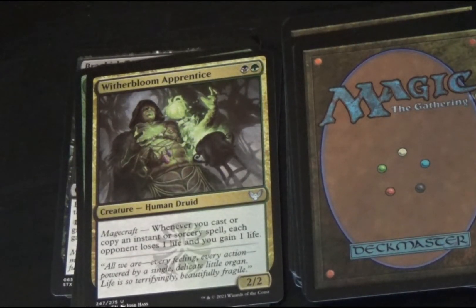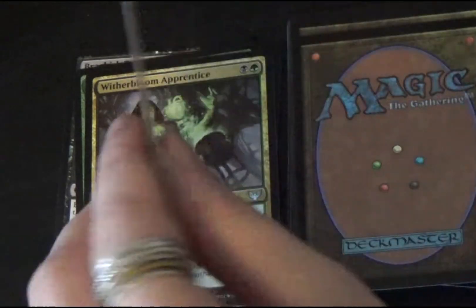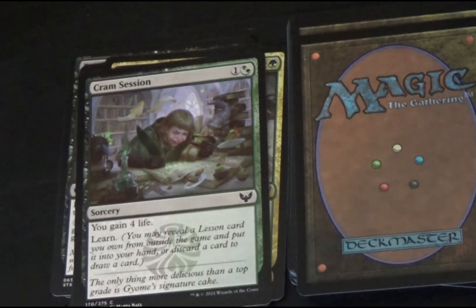We have Witherbloom Apprentice. It's black and green, a human druid creature. Magecraft: whenever you cast or copy an instant or sorcery spell, each opponent loses one life and you gain one life. It's a 2/2. Cramsession is a black-green sorcery. You gain four life. Learn: you may reveal a lesson card you own from outside the game and put it into your hand, or discard a card to draw a card.